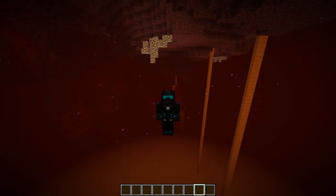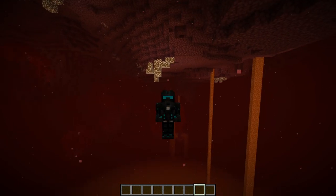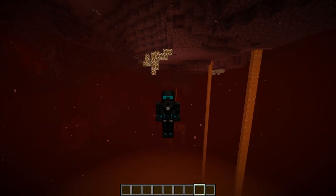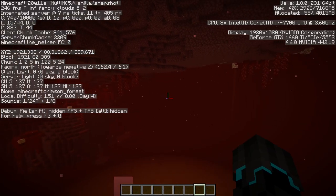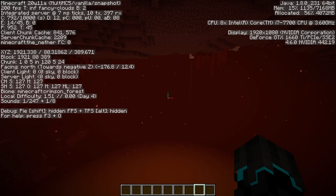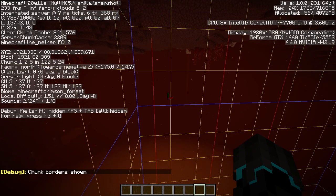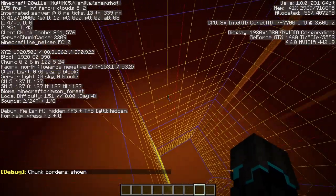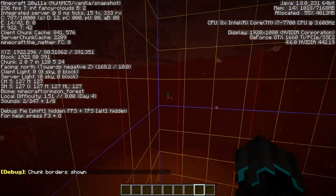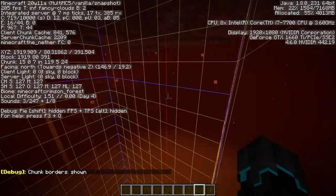The area doesn't have to be super perfect. I've tried these farms before and you don't have to be super precise, but of course the more precise you are, the better. You can see chunks by holding F3 and pressing G. This yellow cage is basically a chunk, and I think this area is pretty good.